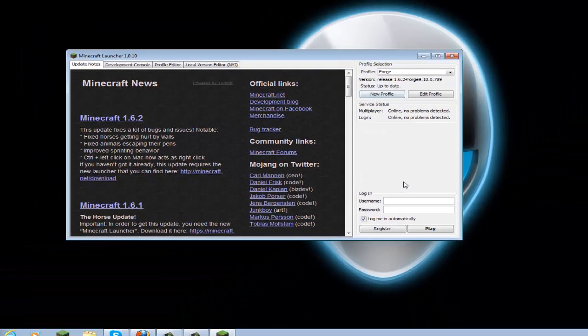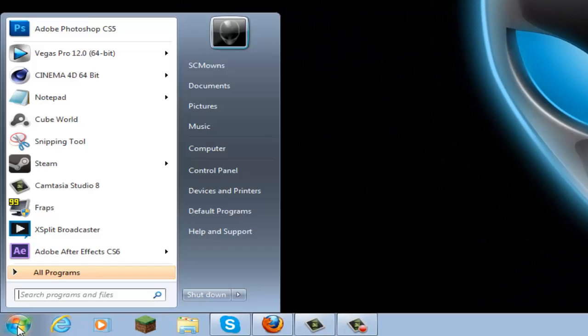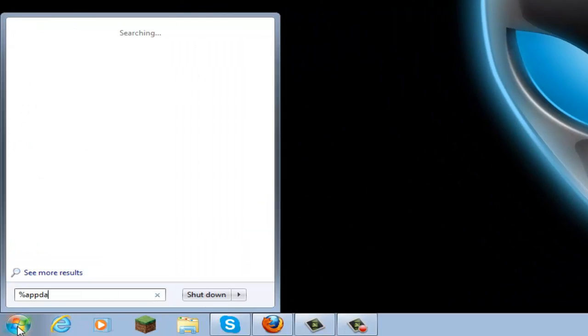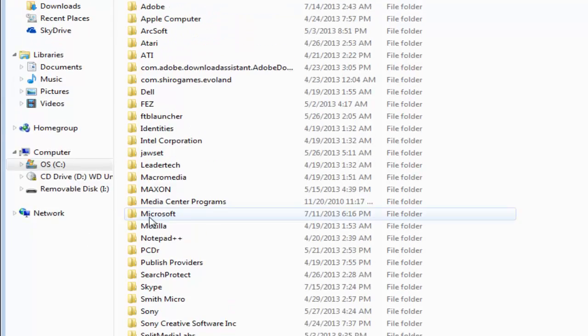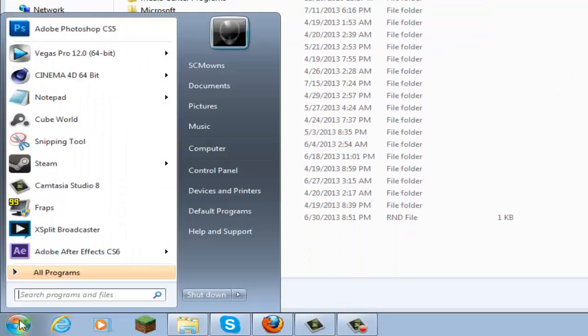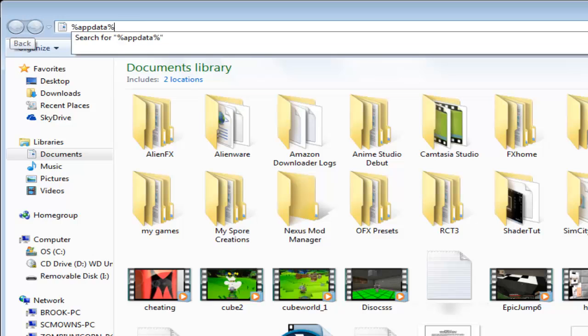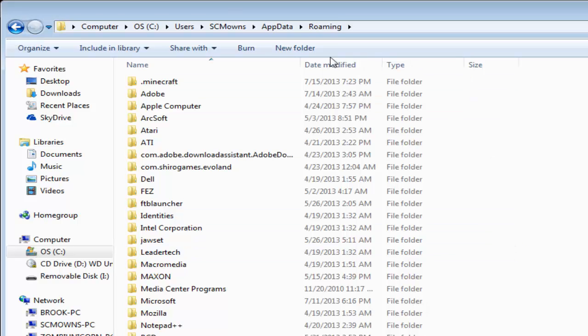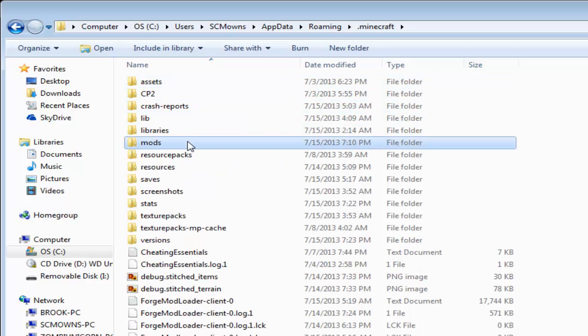Now let's install your mods. Go to Start, search for '%appdata%' and press enter. For Windows XP users, go to Run and type '%appdata%'. Go to the Roaming folder — you can also reach it by going to Documents, highlighting the address bar, pressing backspace, typing '%appdata%', and pressing enter. Once in the Roaming folder, go to the .minecraft folder.